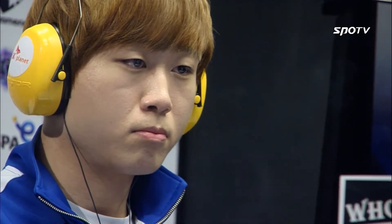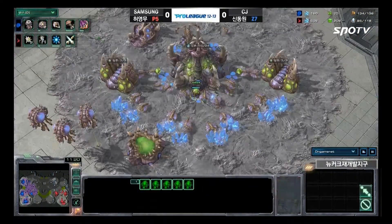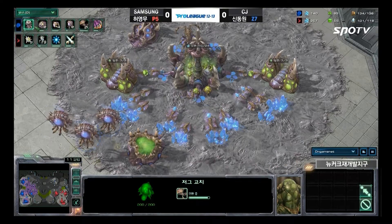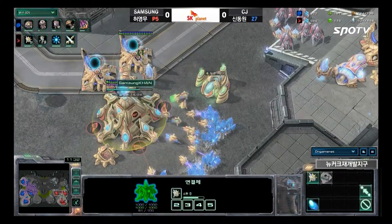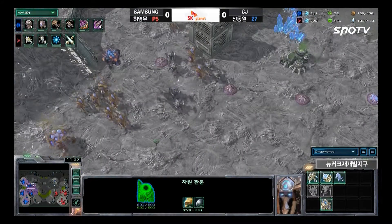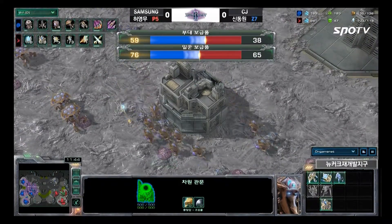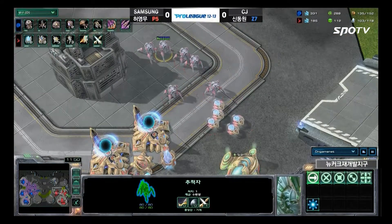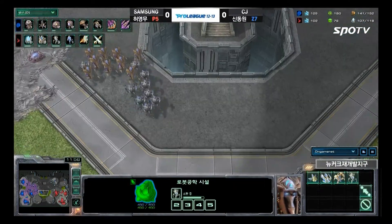Swarm Hosts on the way from Hydra — nice decision. He's got an interesting unit composition: Roach, Hydra, Swarm Host. A Spire is also starting construction. These will really favor range and carapace upgrades from the Zerg Evo Chambers. It also denies Jangby from pushing out with only Blink Stalkers — he now needs to wait for a heavier gas army before moving out.